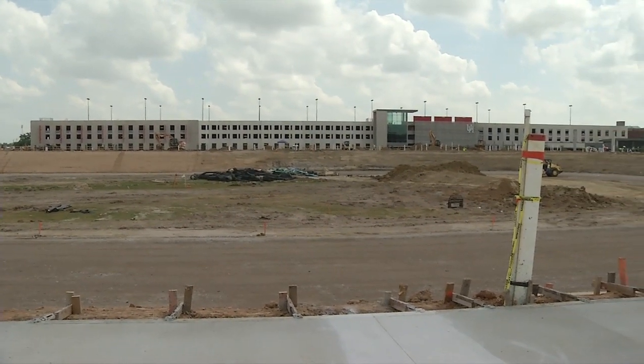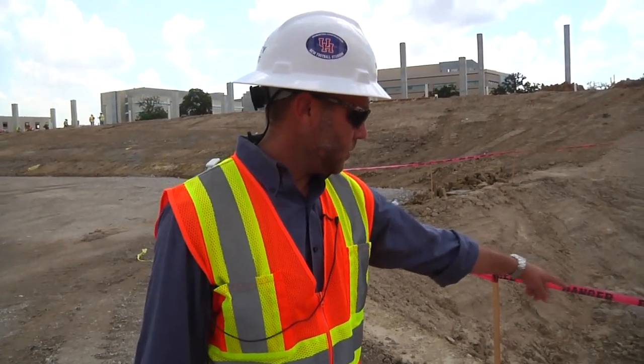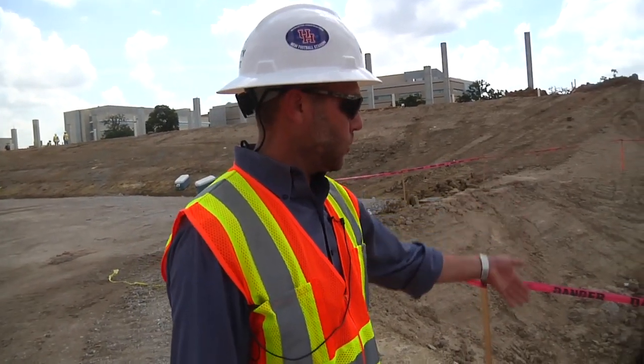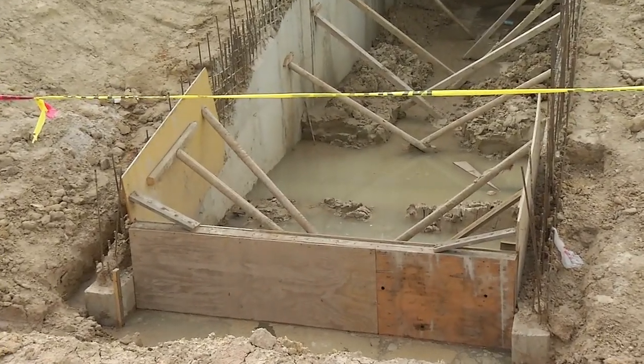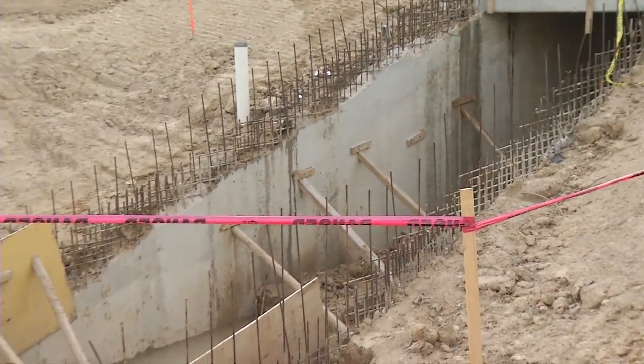We've got the Players' Tunnel poured, so we can take a walk down on the field and really get a true elevation of how deep and how massive this lower bowl is going to be. The bottom of that wood form right there is the elevation — that is where the players are going to walk out to the field. You can see the elevation difference and how much more dirt we have to cut out to get down to that level.